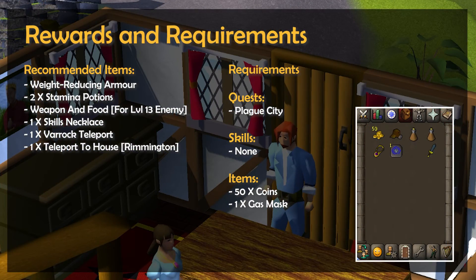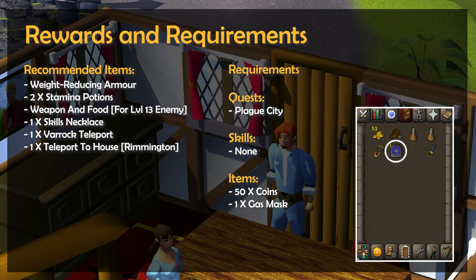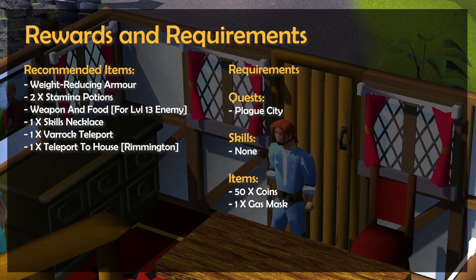When it comes to recommended items, you'll want weight-reducing armor, as well as 2 stamina potions to help with all the running around involved in the quest. You'll also need to defeat a level 13 enemy, so potentially bring along a weapon and some food if needed. Additionally, you will want a skills necklace with at least 3 charges, as well as 1 Varrock teleport. While not essential, if your house is located in Rimmington, then I'd also suggest bringing 1 teleport to your house to speed things up a little.